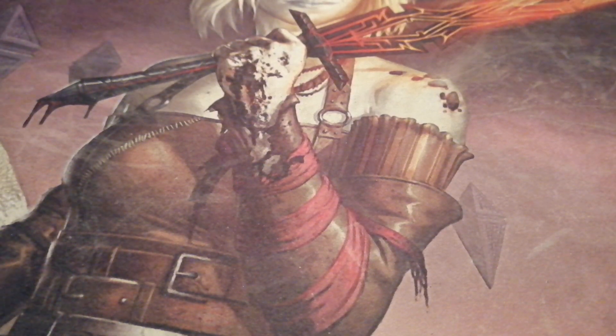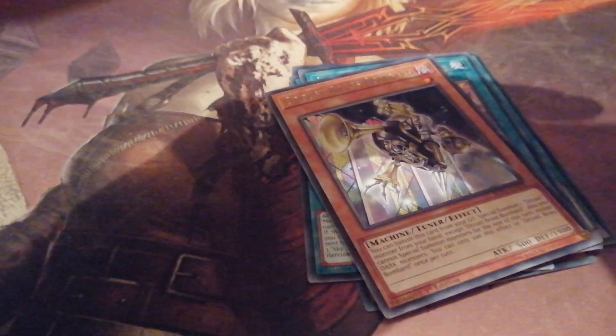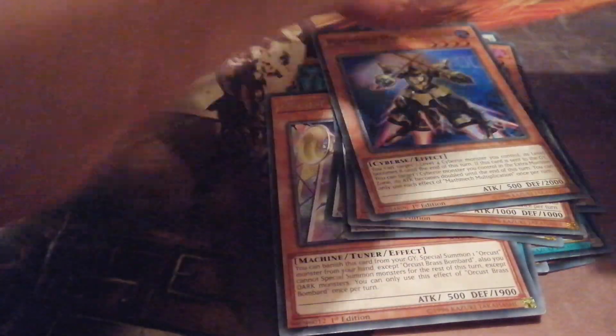The rest aren't really sorted out so I'll go through them bit by bit. Here we have some Sky Strikers — two Table of Contents to fuel the spells. I haven't even played this deck since they banned Engage; I just played Orcust Sky Strikers with two Engages, which worked pretty well. Next is Mathmech — a deck I really want to try out and see how it works.